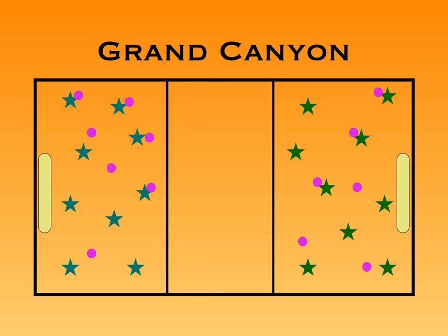Of course, like in any dodgeball, the balls are all flying around at the same time and people are moving around. We see another player here has gotten hit, so that player has to enter the canyon and do the same thing — try and run from one side of the canyon to the other without getting hit.